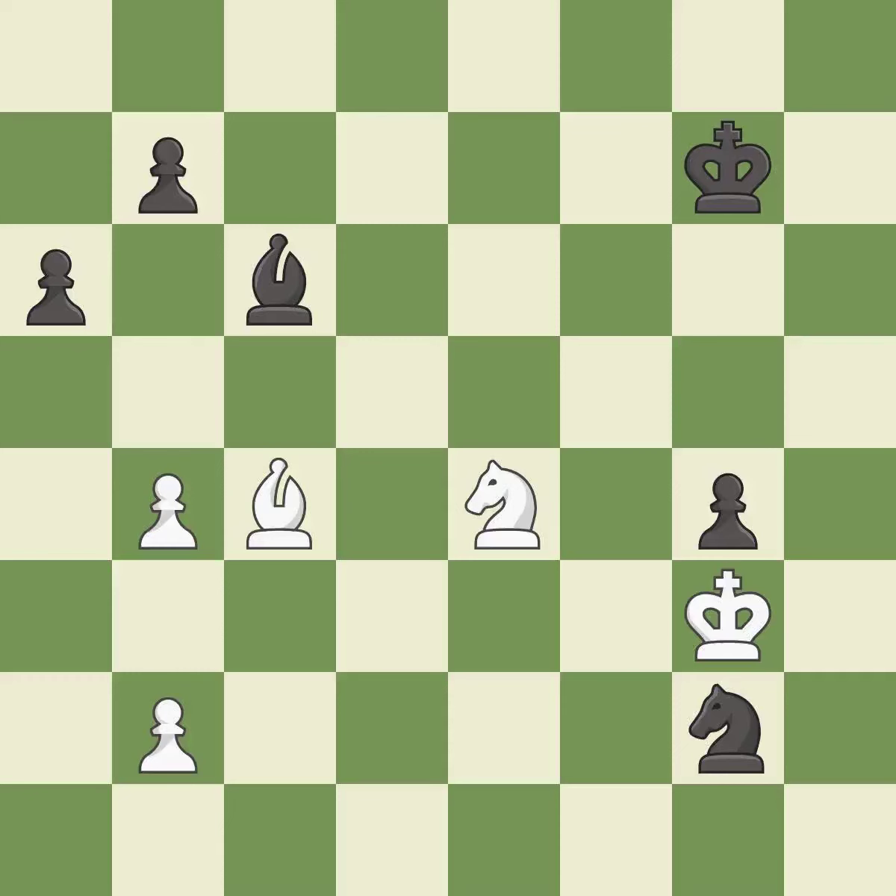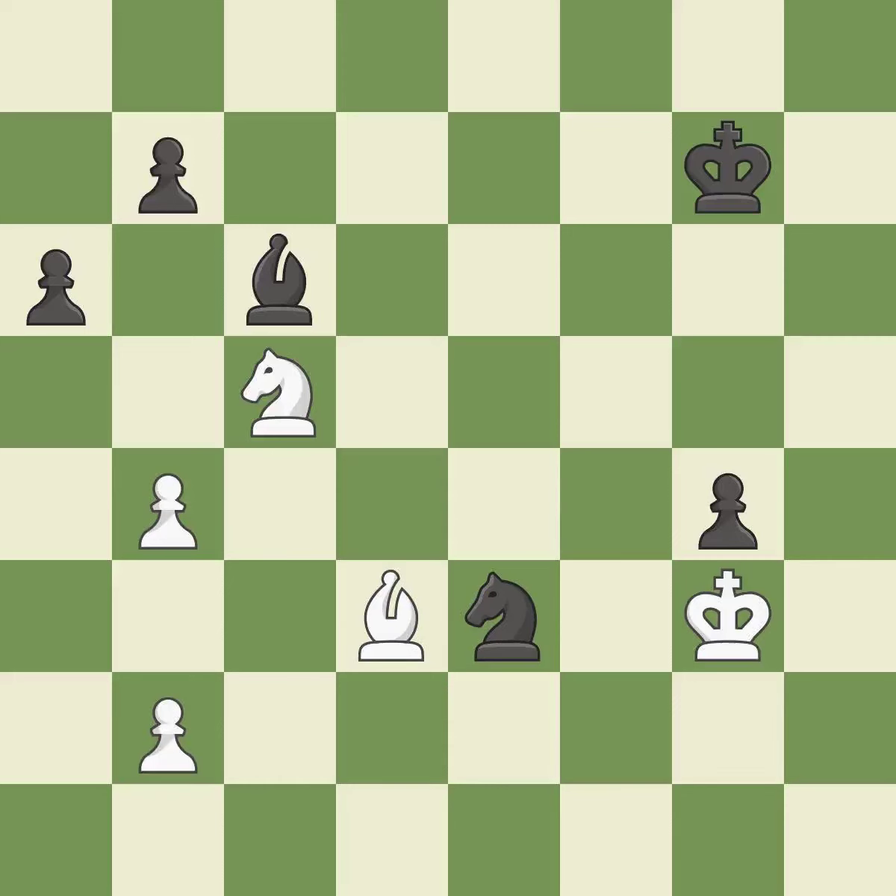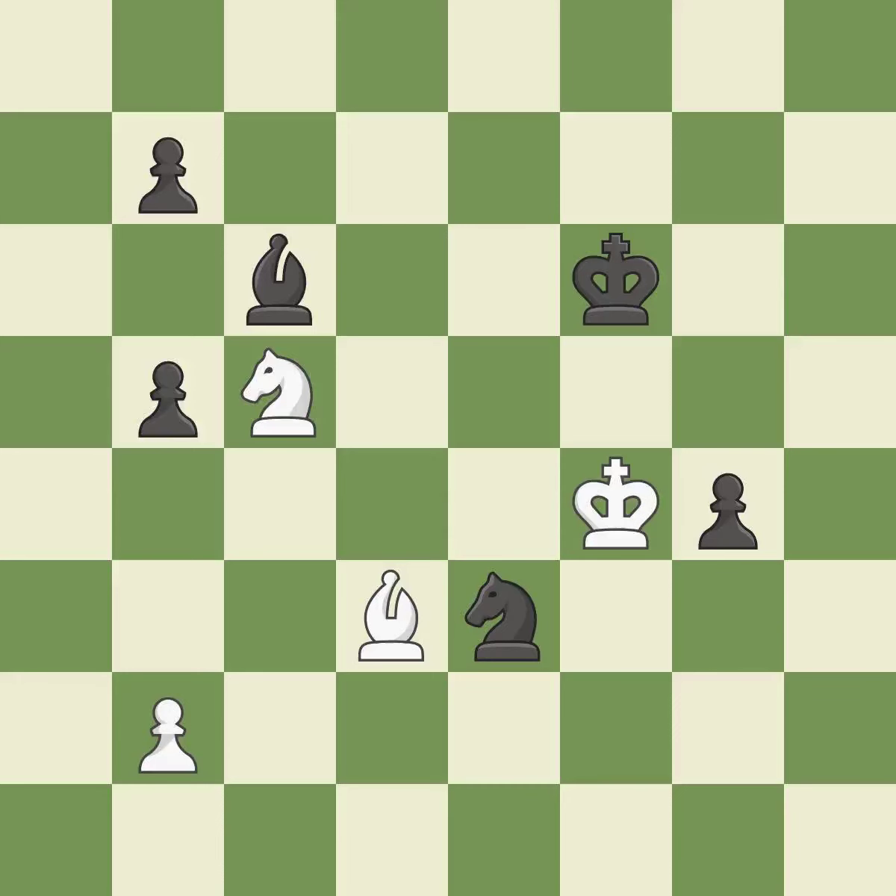The pawn is now passed because it can no longer be challenged by opposing pawns as it tries to promote — it is best. This moves the knight to safety — it is best. This defends a pawn that was under attack and had no defenders — it is best. This move puts the bishop on a safer square — it is excellent. This ignores an opportunity to offer an equal trade of pieces — it is a mistake. This removes a pawn that was threatening to win material. This is the only move that works. This threatens to kick a knight — it is a great move. Very precise — it is best. This threatens to win a bishop — it is a mistake.